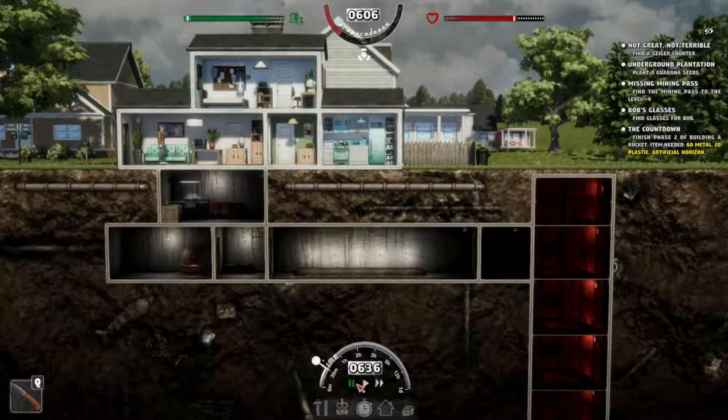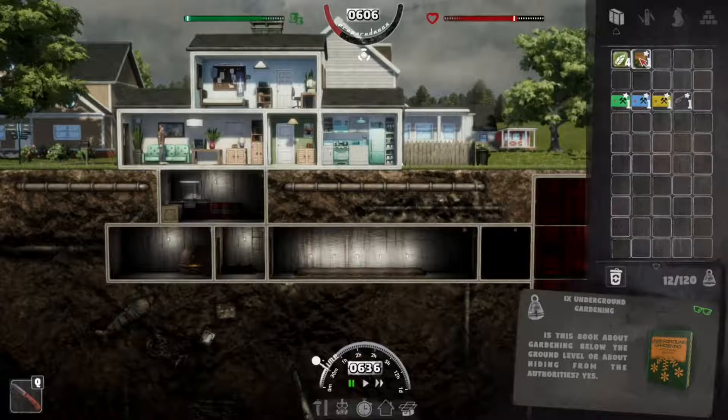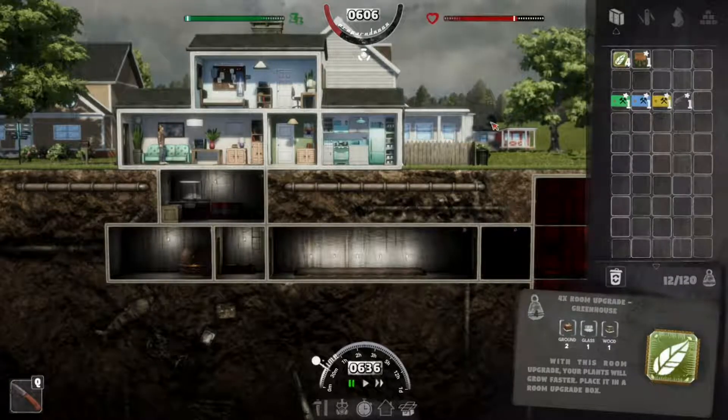What's up everybody, OptimumFN here. Welcome back to Mr. Prepper, season one episode eight. Last episode we got Bob's jacket, went down into the mine, got our ass whooped by the rat — mistakes were made and we died. We also got phase one done of the ultimate plan and got our silo. We also unlocked an upgrade for the greenhouse from completing phase one, so we're gonna get those done.